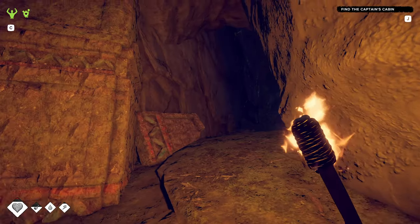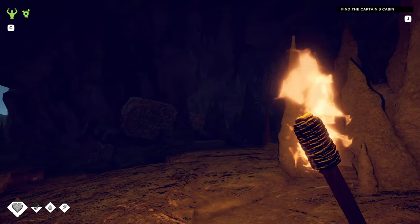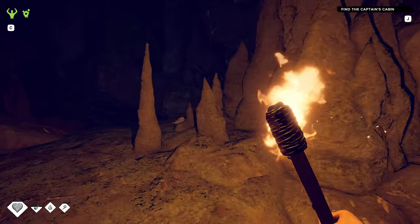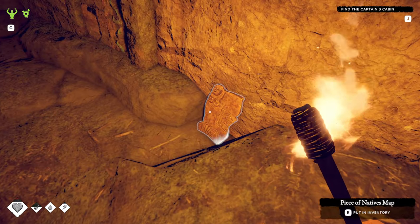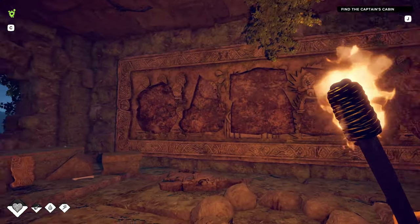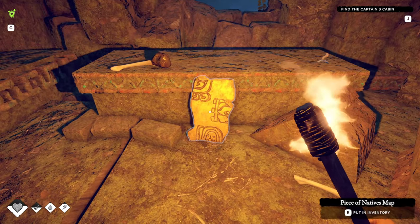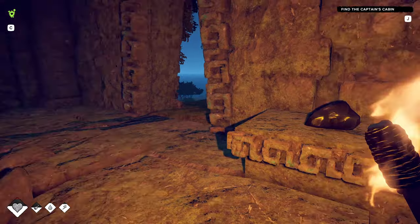The first piece is in the cave system right next to the natives' observation post at the top of the mountain. You'll find it right near this giant fallen pillar inside the mountain. The second map piece is located inside the water puzzle temple — you'll find it just inside on the left, along with a lot of other random items.